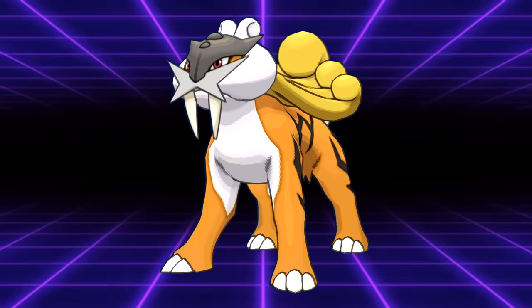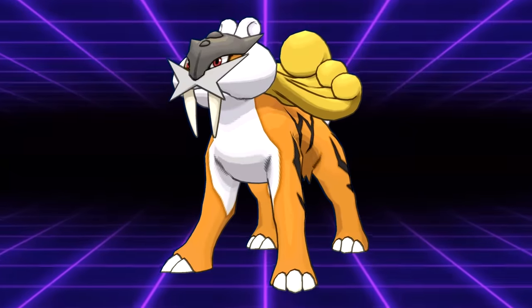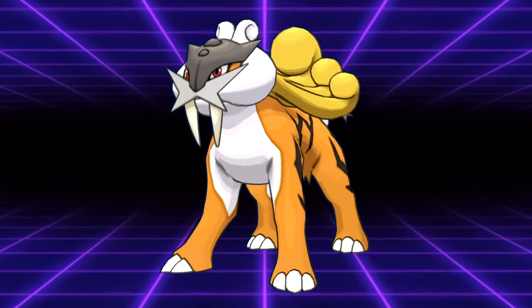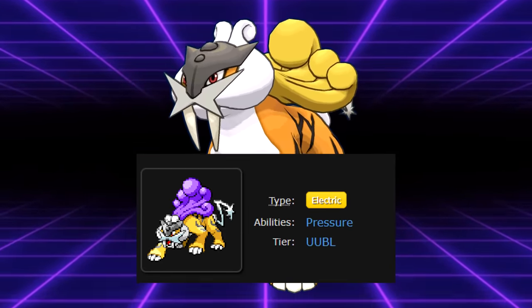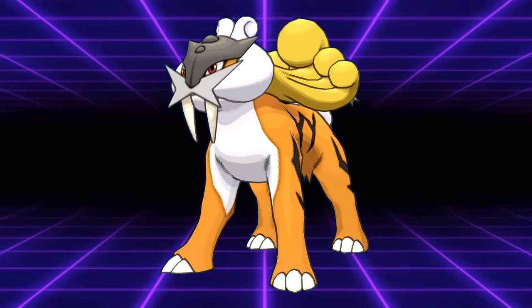Raikou gained access to Aura Sphere, allowing it to hit Rock and Steel types for super effective damage reliably. Combined with Calm Mind and its STAB Thunderbolt, it became a fairly strong electric type, currently tiered in UU BL in Gen 4 — just below OU but banned from UU. Similar to Entei, it didn't have quite the time to make an impact on Gen 4 VGC.